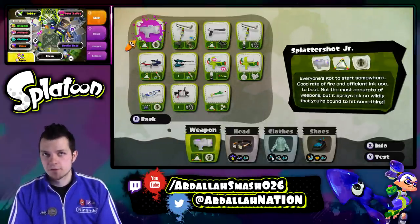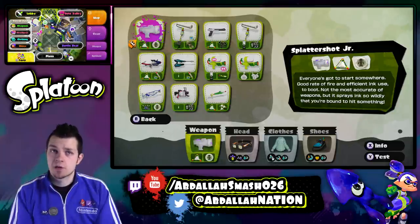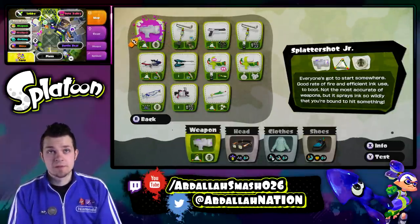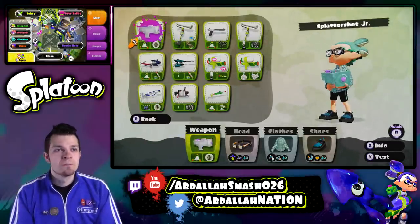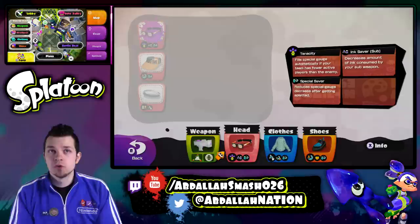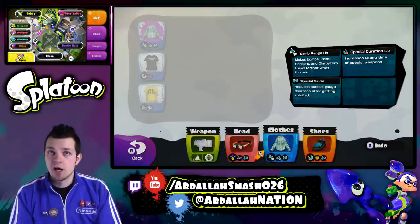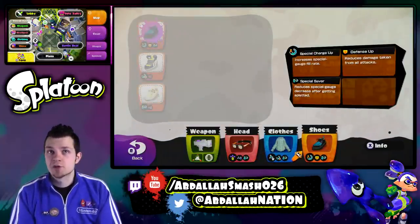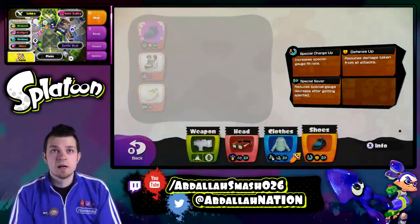The description for the Splattershot Jr. is: everyone's got to start somewhere — good rate of fire, efficient ink use to boot, not the most accurate of weapons, but it sprays ink so wildly that you're bound to hit something. This is one of my favorite weapons in the game because it's pretty balanced. Also on my head I've got these pretty cool black arrow bands. The special ability is tenacity, ink saver sub weapon and special saver. We've also got bomb range up, special duration up, special saver, special charge up, defense up, and special saver again — pretty defensive overall.